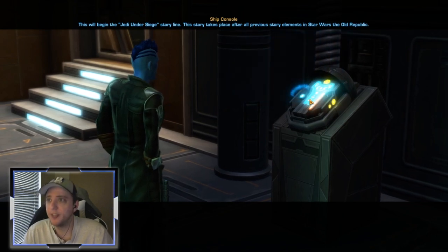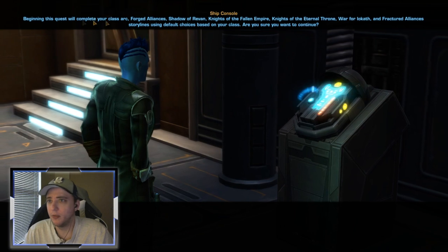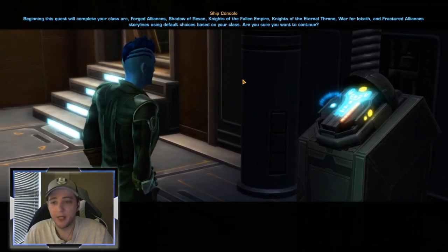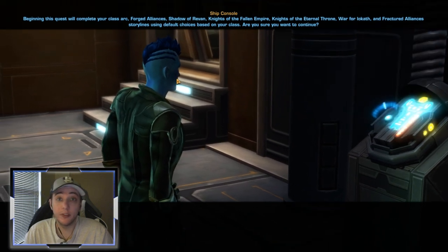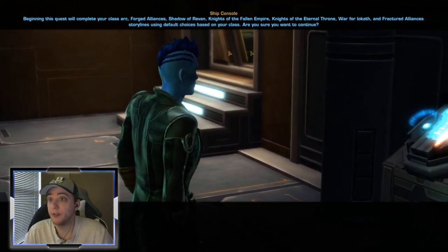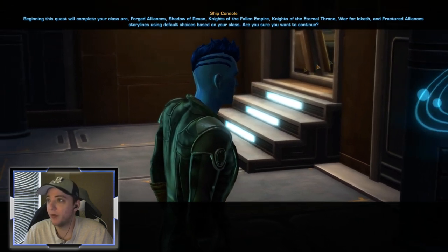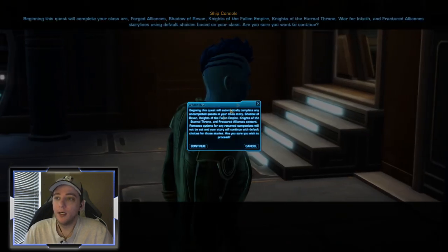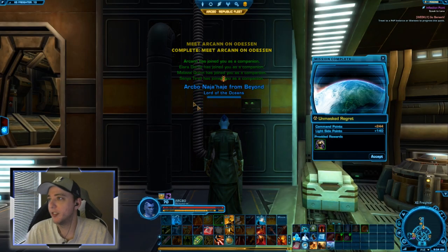This will begin the Jedi Under Siege storyline. This story takes place after all previous three expansions in Star Wars The Old Republic. If you don't want to skip ahead, you can do all the other expansions — Forged Alliances, Shadow of Revan, Knights of the Fallen Empire, Eternal Throne, or Fractured Alliances — and eventually you will get to Inflection Point naturally.